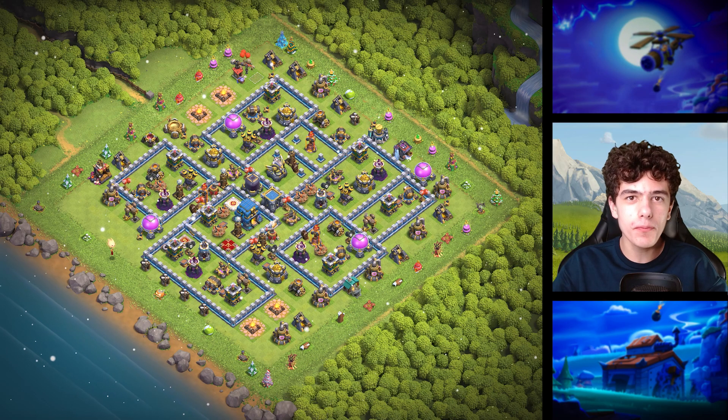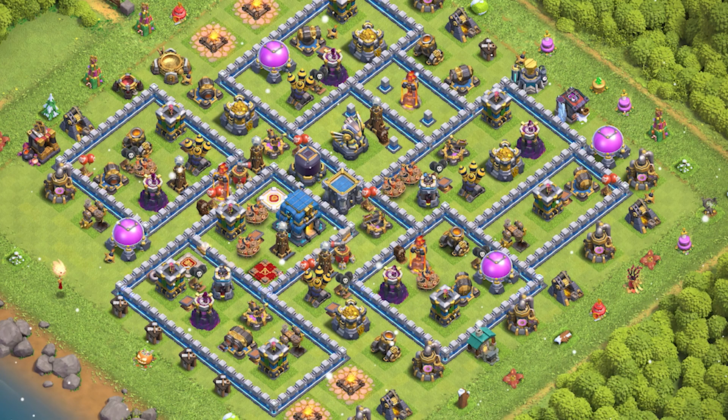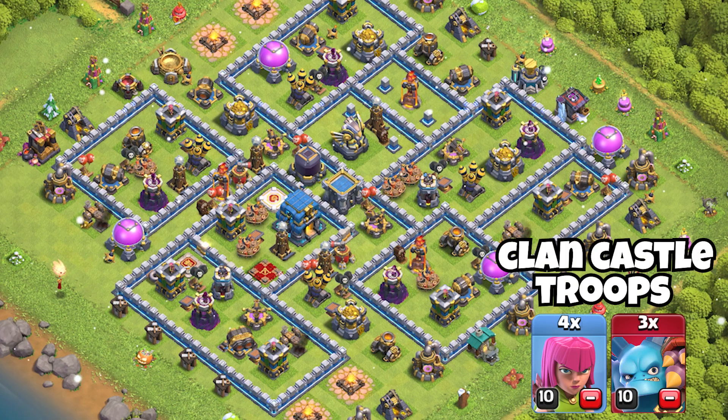Base 10 is my favorite trophy pushing base for the Champions League. However, this base is also really good against E-Dragons and can force lower tunnels like Town Hall 10 to try to go for the tunnel and get nothing. So you can give it a try in Titan too.